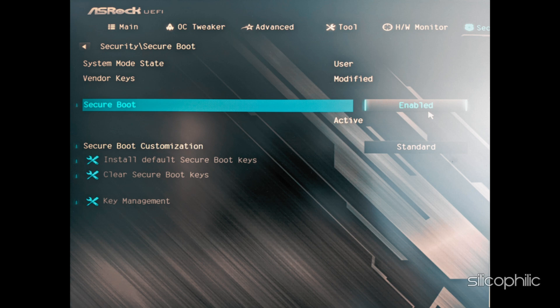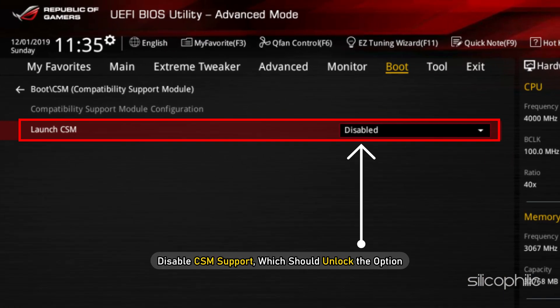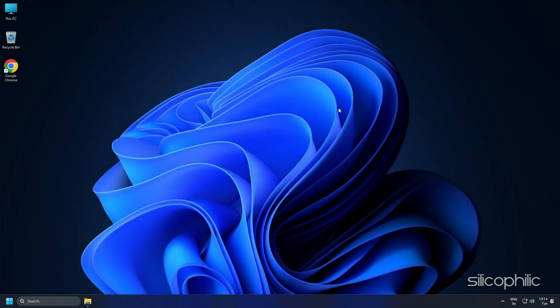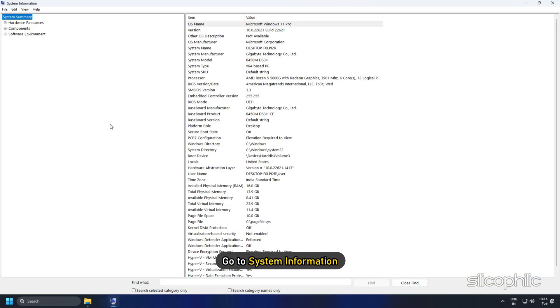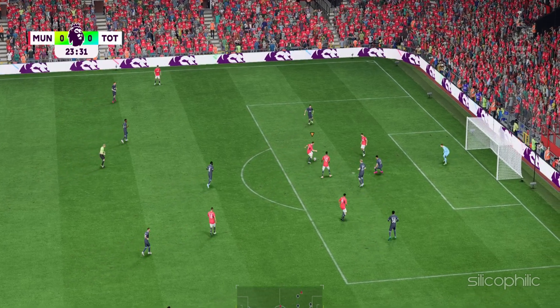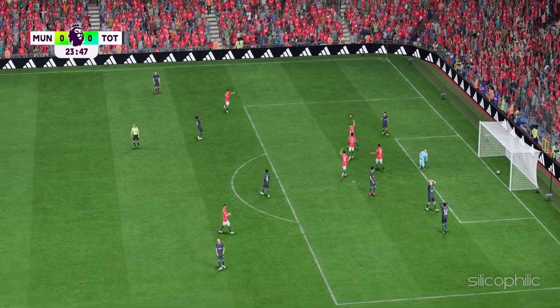If you cannot find the Secure Boot option, disable CSM support, which should unlock the option. Save the changes and exit the BIOS. Once you have booted into Windows 11, go to System Information and check the Secure Boot state. It should now show ON. Launch EAFC 24 and check if the error persists. You should now be able to play the game.